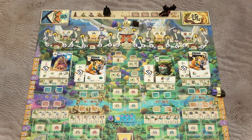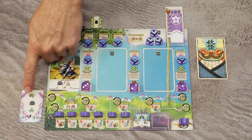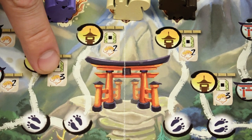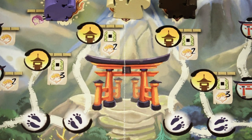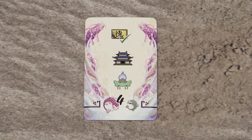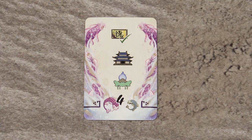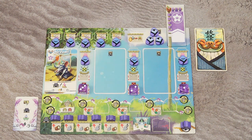Players score victory points in many different ways across the game board and player board, as well as from vision cards — the objective cards. A yellow fish symbol with a number indicates victory points scored immediately. A purple fish indicates victory points scored at the end of the game. A gray fish indicates victory points you lose at the end. Try to maximize both in-game and end-game victory points. The player with the most points wins.